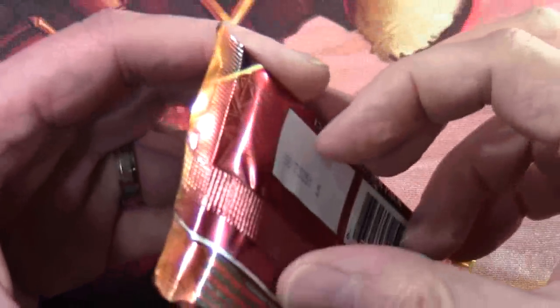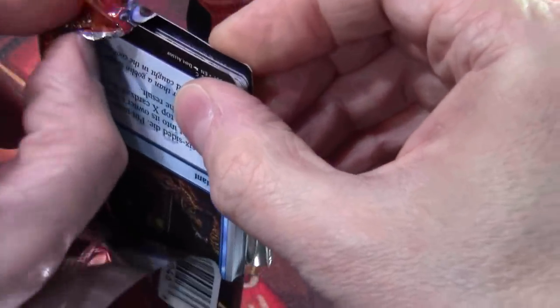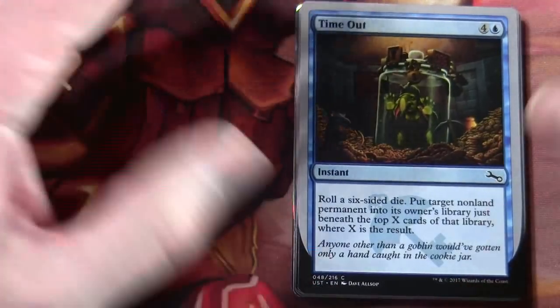So it looks like what they've done is the tokens that are specific to the Unstable set have the silver borders, as opposed to the regular tokens that would be featured in other Magic sets or come about as a result of cards from other sets — those have the regular black borders on them. But all of these tokens are foil.